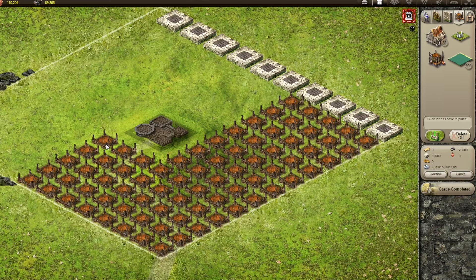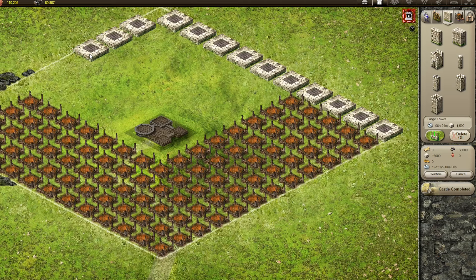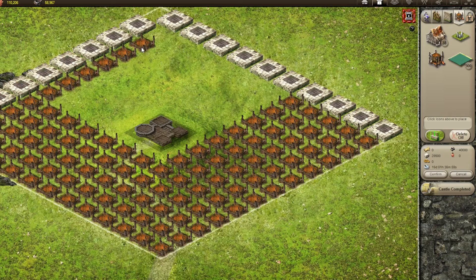Why exactly are you putting down some smelters and some towers the way you are? I'm putting down some smelters and towers because you need 600 spots to put the oil before you delete the smelters.